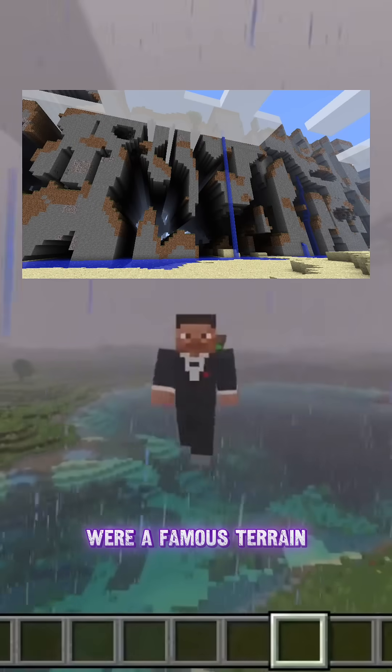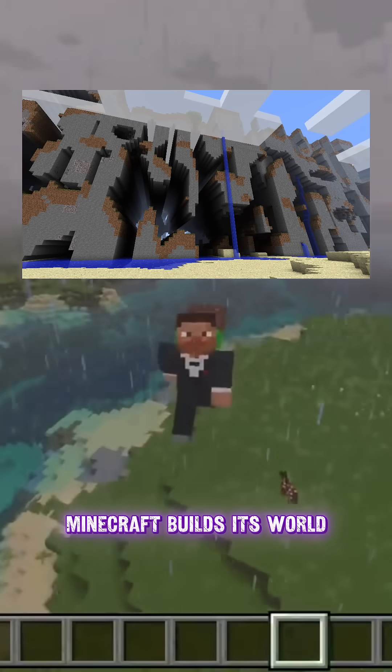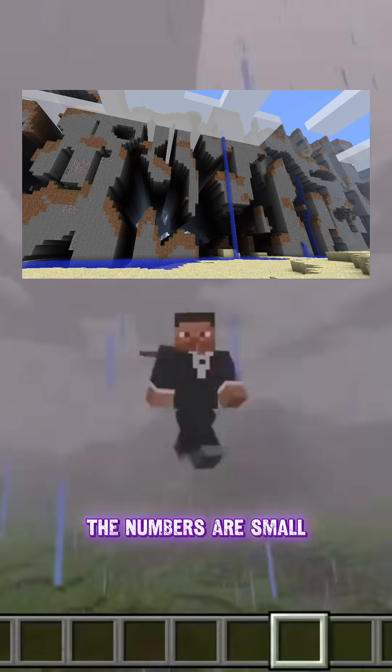The Farlands in Minecraft were a famous terrain generation bug from the older versions of the game. Minecraft built this world using Perlin noise, a function that decides how tall the terrain should be. Nearby terrain worked perfectly because the numbers were small.